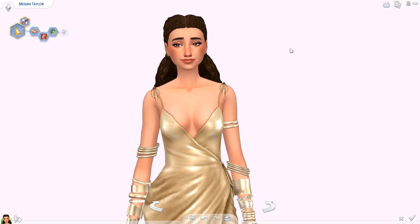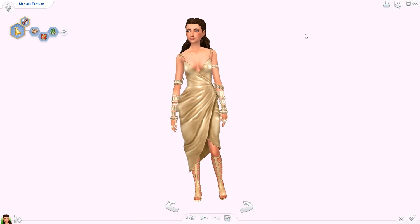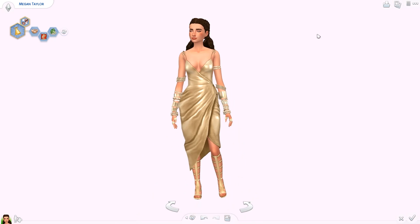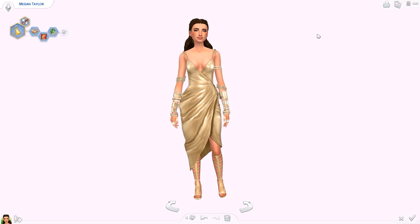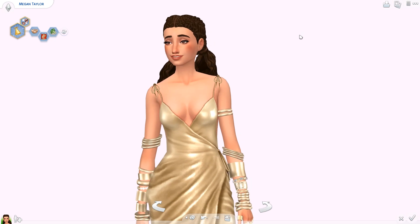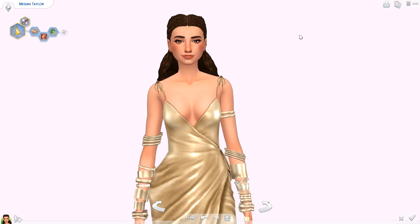There are also over-the-knee tight golden boots — really shiny and cool. Lastly, a shiny gorgeous dress that I already used for my royal family in my mermaid series. I'm in love with this collection — I definitely recommend you go check it out, it will be linked in the description. That's it for today's CC haul! I hope you guys found something you liked. All the links are in the description. Give the video a thumbs up, subscribe if you're new, and I'll see you guys very soon!